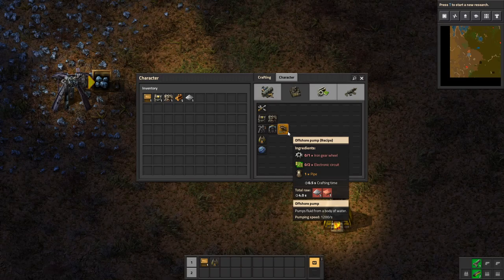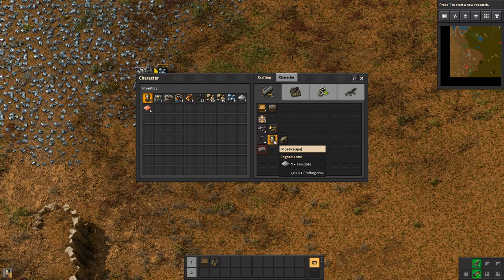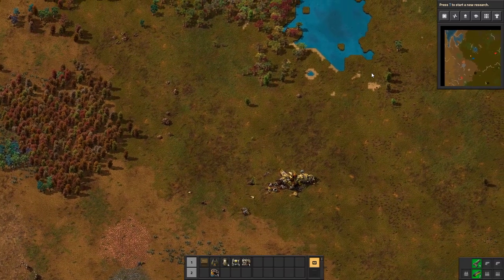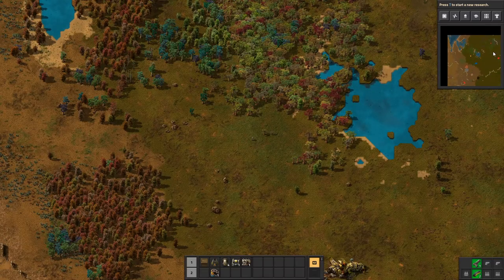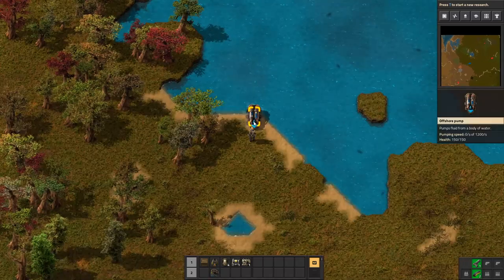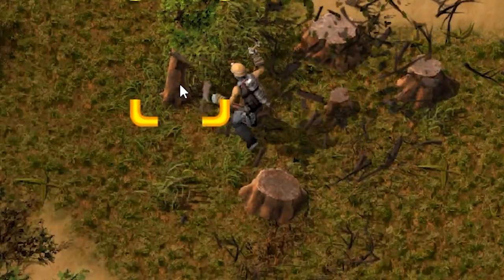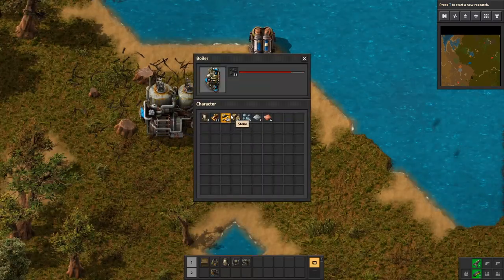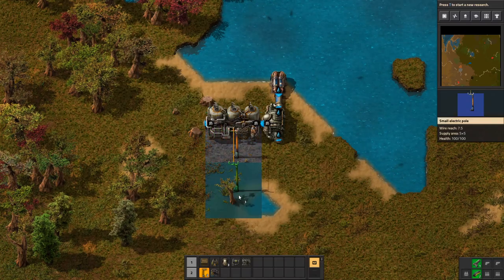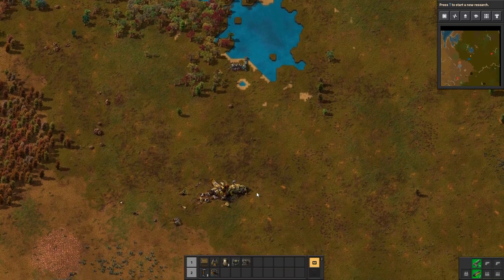Finally we have a steam engine, but we're not done. We need an offshore pump, and to make that I needed to make a computer chip by hand. Now I can make an offshore pump and several pipes to connect them. We'll use the nearest available body of water - though there are some natives over here. Pump the water, pipe over the water, chop these trees down, put that in that, and I think we've got power. We build this wooden pole, and we are now officially have power.